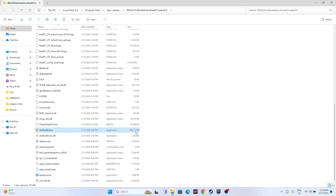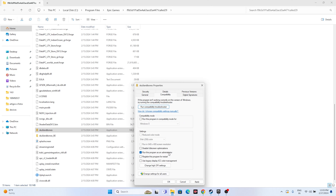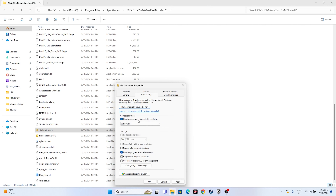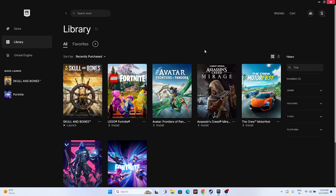You can also try running the game as administrator and in compatibility mode. Right-click the game, go to Show More Options > Properties > Compatibility, and check 'Run this program as an administrator,' then Apply and OK. If that's not working, go back to Properties > Compatibility, check 'Run this program in compatibility mode,' set it to Windows 7, Apply, then try Windows 8, Apply and OK.